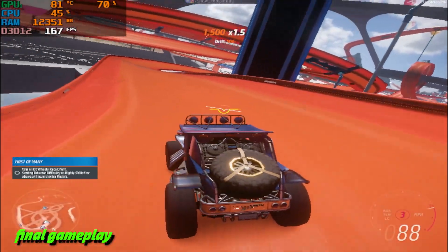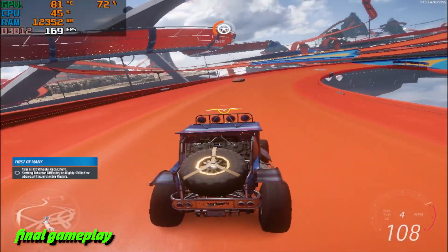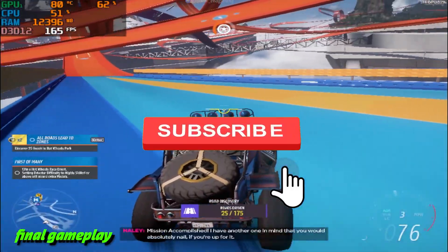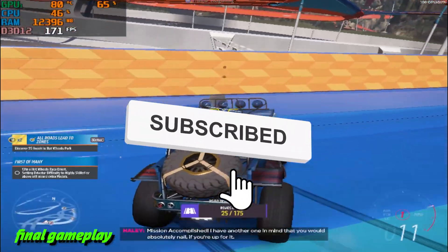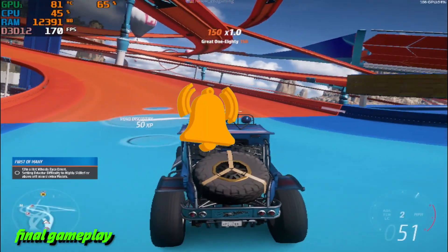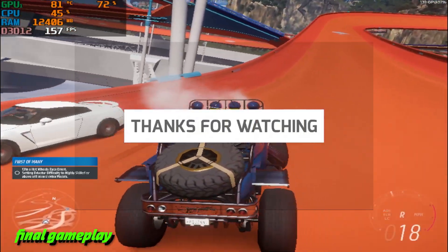There you have it, gamers — your ticket to a lag-free Forza Horizon 5 on a low-end PC. I hope these tweaks helped you boost those frames and get your races running like a charm. If this video made a difference for you, smash that like button, drop a comment to let me know how it went, and don't forget to subscribe for more gaming hacks. I'll catch you all in the next one. Happy racing!